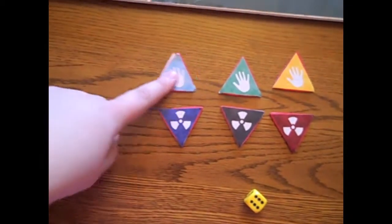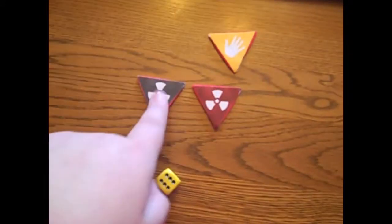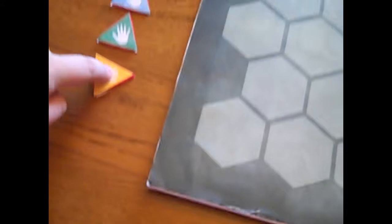The first step to starting the game is to get four to six players and split them evenly between the two teams. If a player is unable to decide what team to play as, they may roll the die to make the choice for them. An even roll becomes a survivor; an odd roll becomes a zombie.